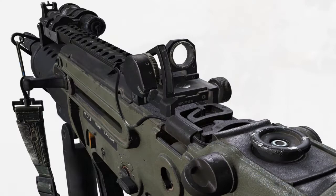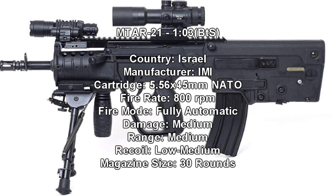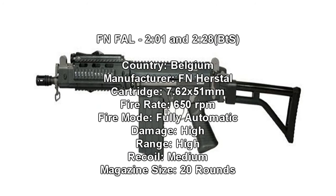The MTAR-21 is going to be in the Assault Rifle class. It's from Israel. It has 800 rounds per minute, fully automatic, damage medium, range medium, recoil low to medium, and the magazine size is 30. There is also going to be a submachine gun class with an MTAR variant — I can't remember the exact name, but that's going to be pretty awesome to use.